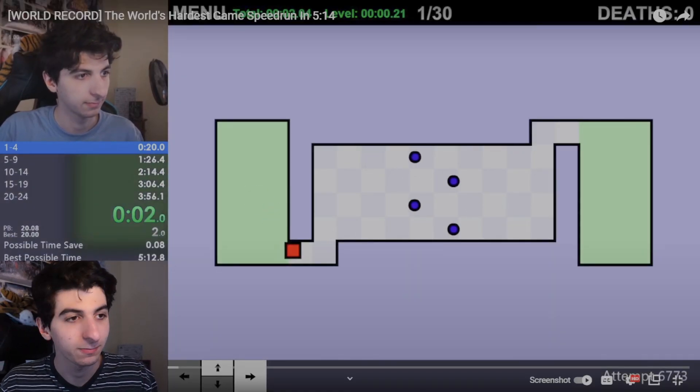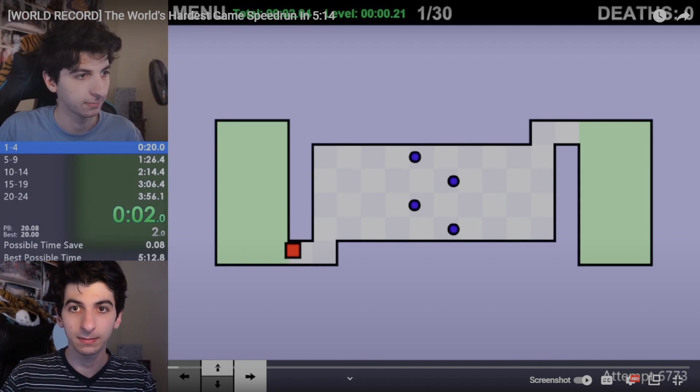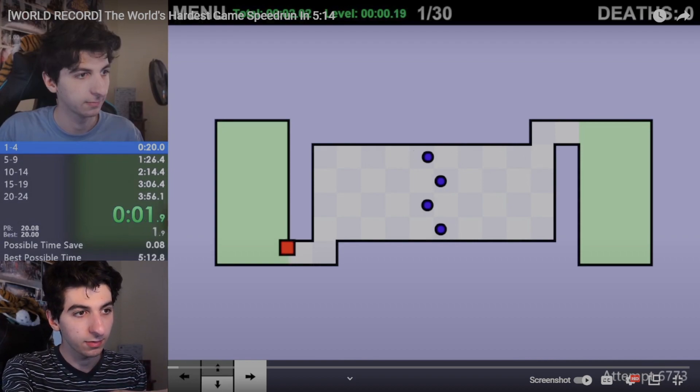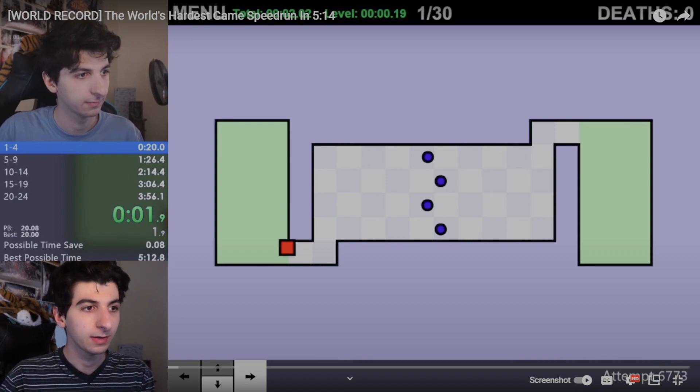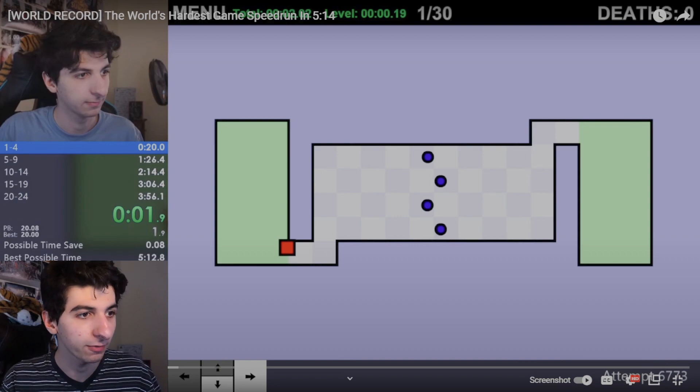Starting off already, we're losing 33 milliseconds. This is a 30 frames-per-second game. There's a frame-perfect trick here that could save one frame, and one frame is 33 milliseconds. When I say 'one frame,' that's what I mean — 33 milliseconds.